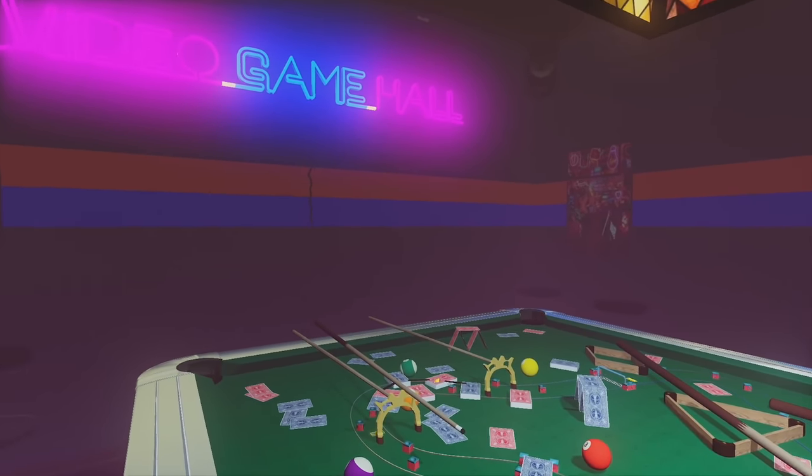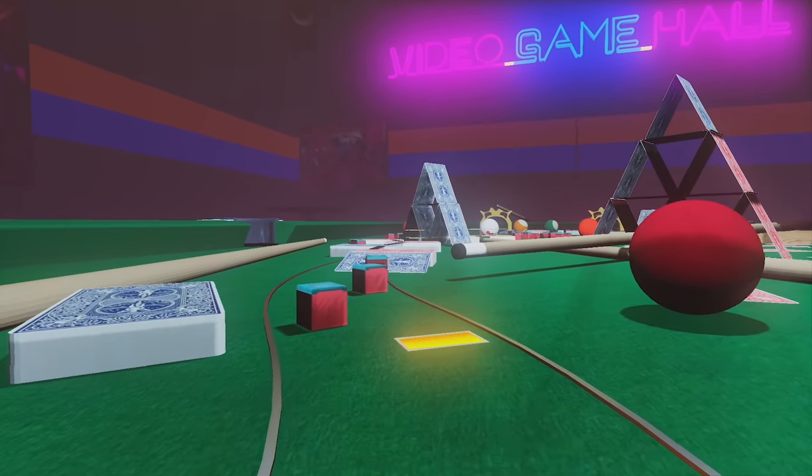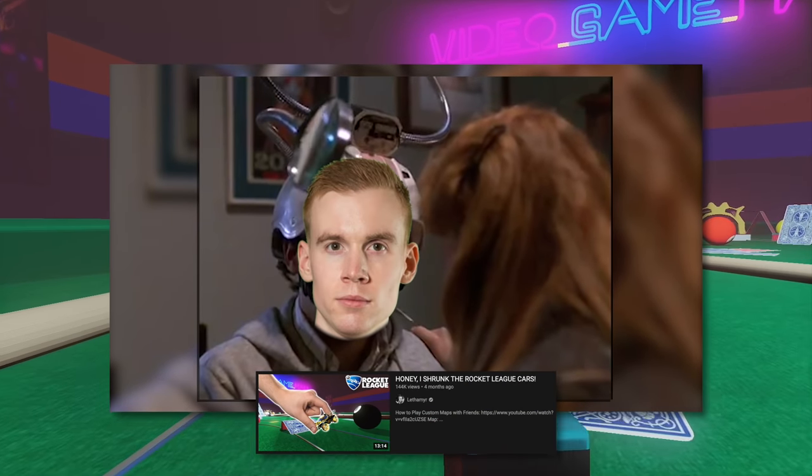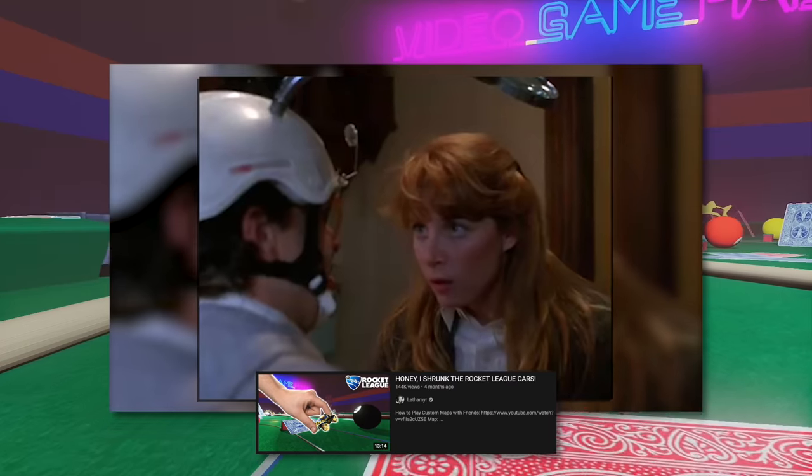Hey guys, and welcome back to the Rocket League Arcade. You might be familiar with this pool table. I shrunk the Dominus. Octanes. They're about this big. They're on the pool table.